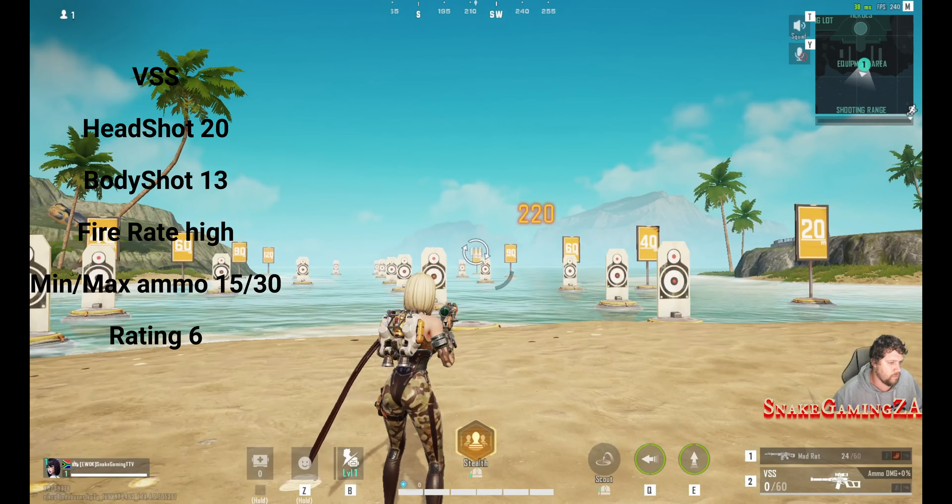The Defender sniper rifle has a 94 headshot, 45 body shot, a medium fire rate, ammo capacity between 10 and 14, a rating of 9. This is my go-to sniper rifle at the moment. As for the Stellar Wind, it has a low headshot damage of only 65, a body shot damage of 31, medium fire rate, ammo capacity between 12 and 16. I gave it a 7 — it just doesn't add up to the Defender.